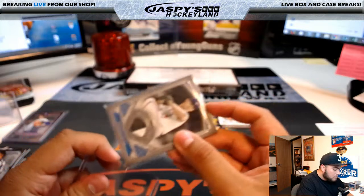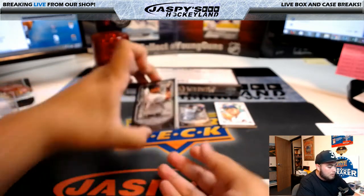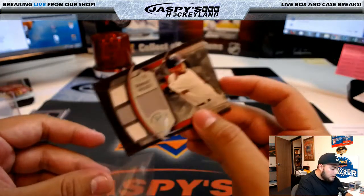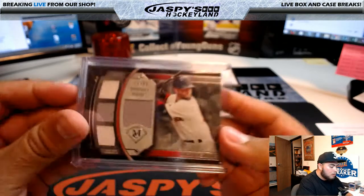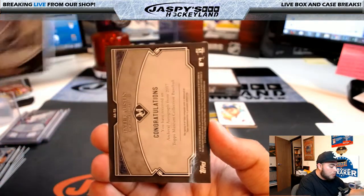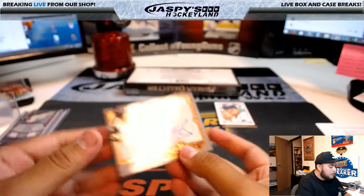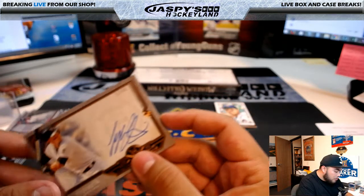Behind Miguel Cabrera, we have a Dustin Pedroia, 71 of 99, primary pieces for Boston and Travis. Behind Carlos Gonzalez, we have Tyler Austin, 13 of 50 for the New York Yankees, archival autographs. That's another hit for Darren McKenzie and the New York Yankees.